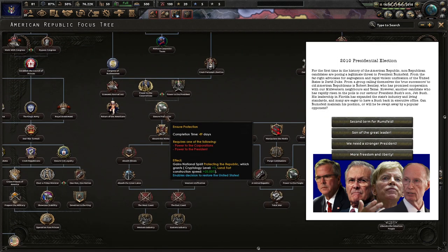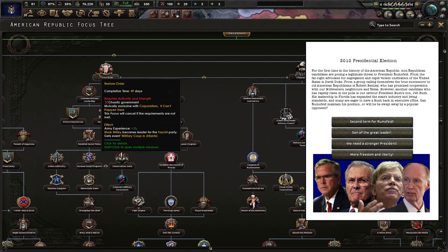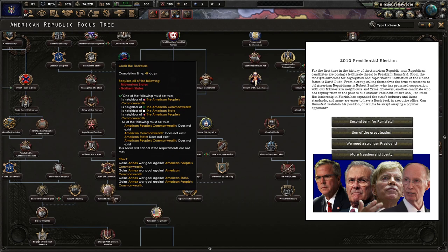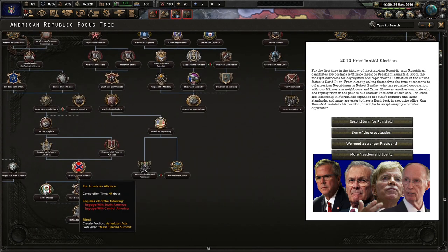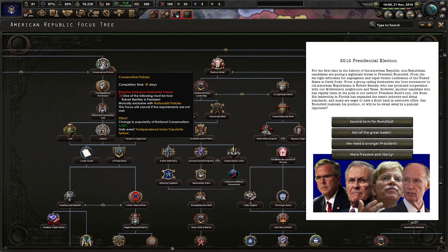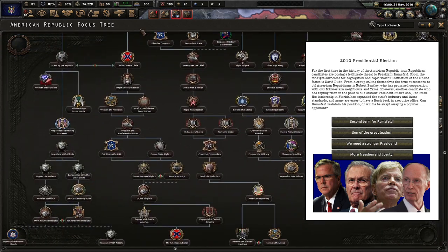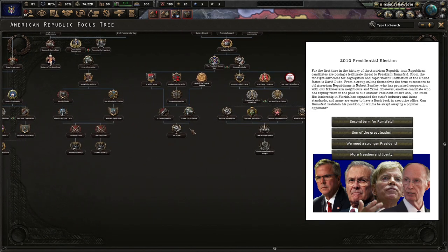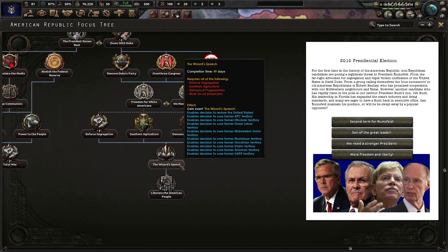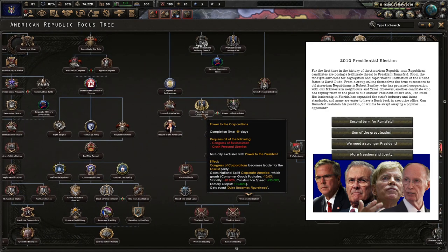I apologize in advance because no matter who I choose it's not going to go very well. Absorb the Midwest. Ensure protection. Corporatism. Chaotic government. I don't even know — I'm sure there's some special meme-y path you can get with whoever we want. States rights. I wish I was in Dixie — that's conservative policies. And Republican dominance. Robert Bentley — Independence Union. Well, I do want to go down and fight the USSR, so I'm kind of interested in going down this route maybe. Total War. Duke prepares a country. The Wizard's Speech — oh God.